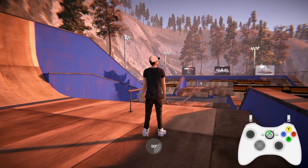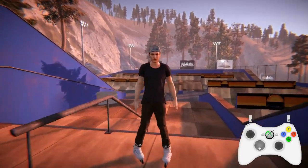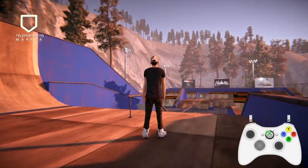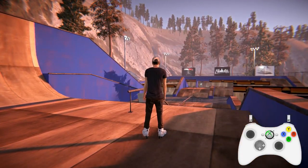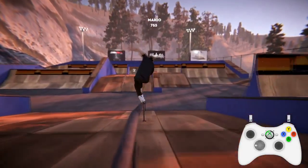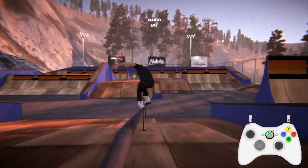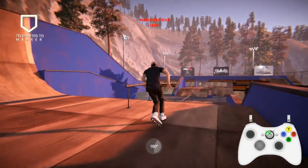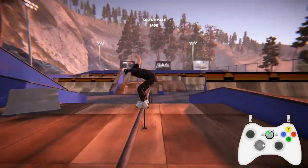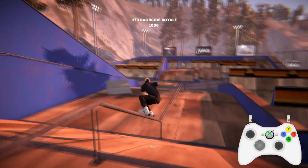Now I need to balance on the rails — let's talk about balance. Balance is done with the d-pad. Manuals are up and down. When you're on a grind, if you use the d-pad left and right it'll balance you, and you can physically see me throwing his weight. That works for every grind you can do — any grind you want, the balance system works. But I can also go from any grind into any grind.